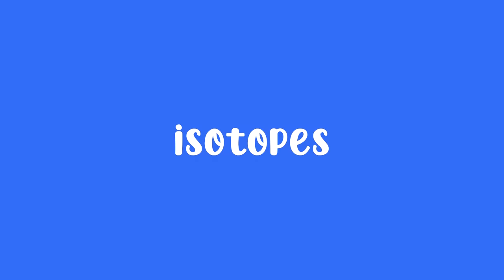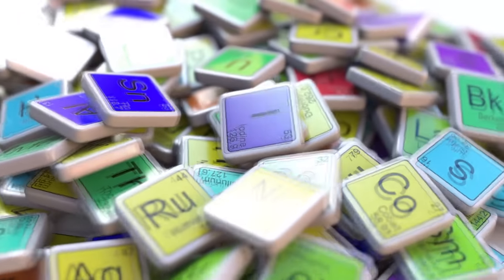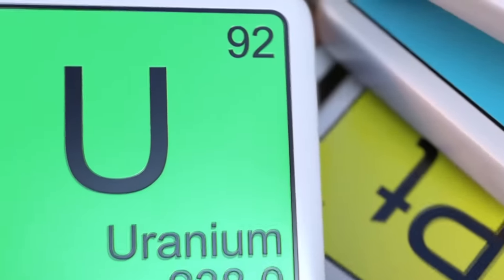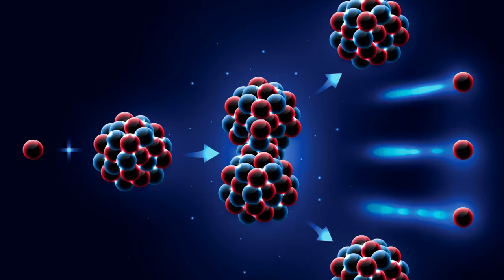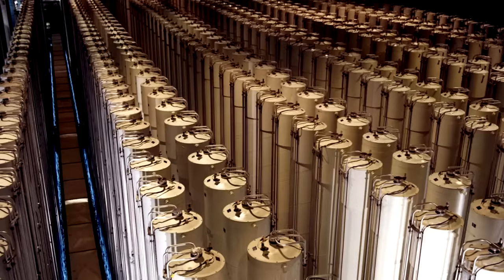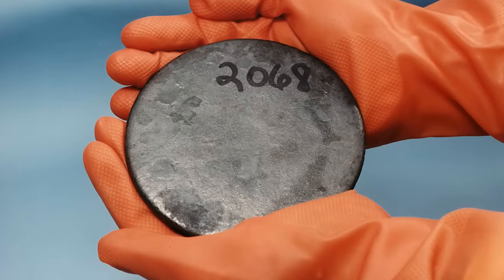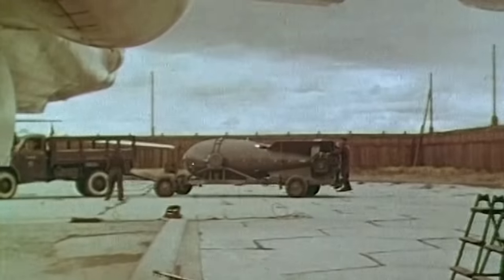Why? Because isotopes. If you vary the neutrons in an element, you get different cosplay versions of that element. And the version we want here is uranium-235, because it's good in bombs and shit. So it's off to the centrifuges for some whizzy fun time, and soon you'll have shiny apocalypse cookies before you can say nuclear holocaust.